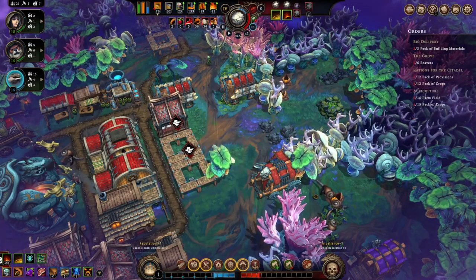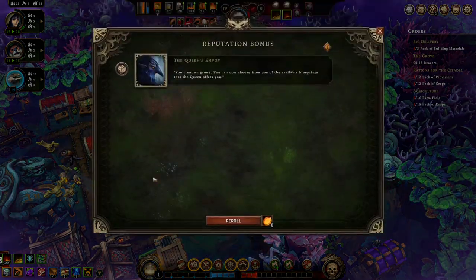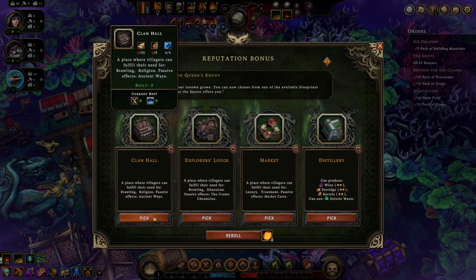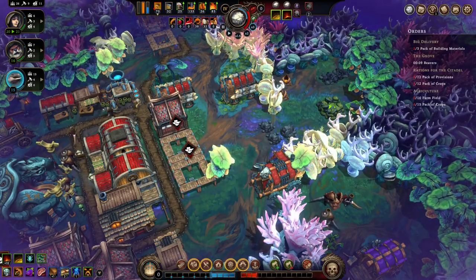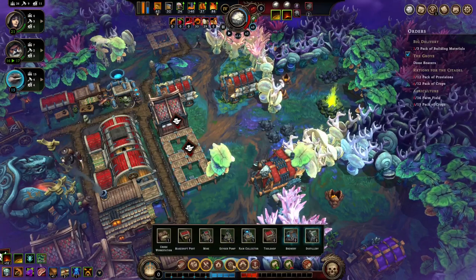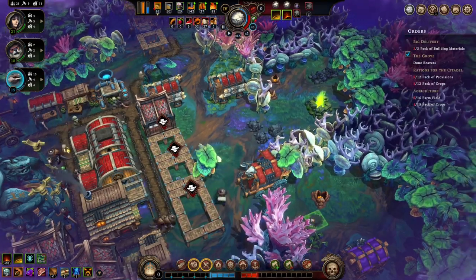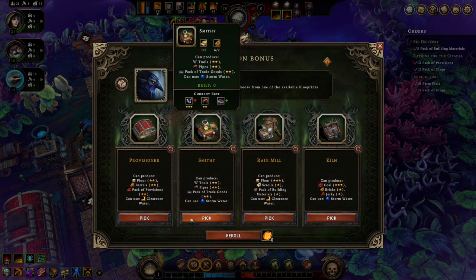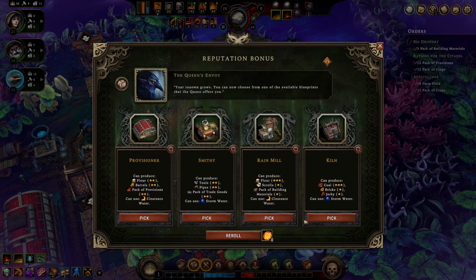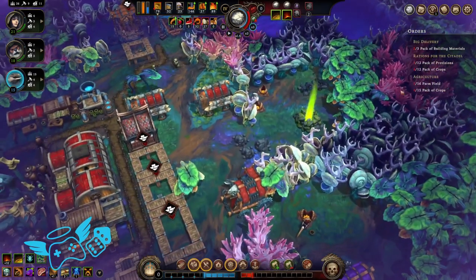Let's do a brewery. A tavern. We need beavers. We need to do a distillery. Gotta get some housing built. Let's do at least a big shelter to start with. Beavers are done. Do a provisioner.